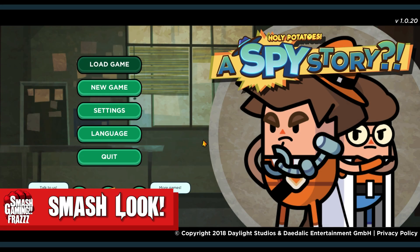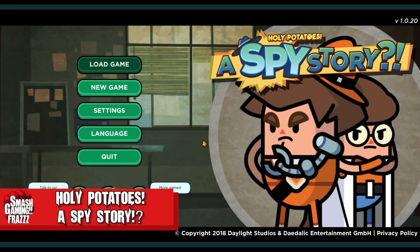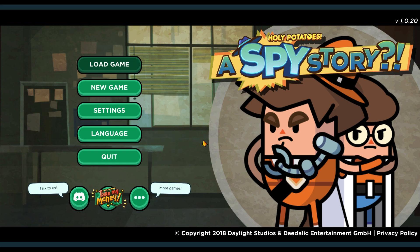Hello everyone and welcome to a Smash Look at Holy Potatoes: A Spy Story! Franz here as always, and this is a show where we take a first impressions look at new and upcoming titles. We've got Holy Potatoes: A Spy Story today, developed and published by Daylight Studios and Daylight Entertainment. It's all about managing your very own crazy and awesome little spy agency.